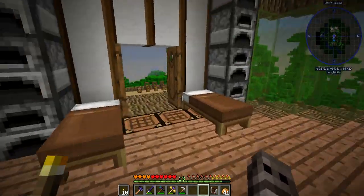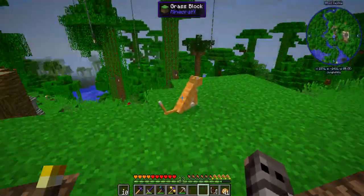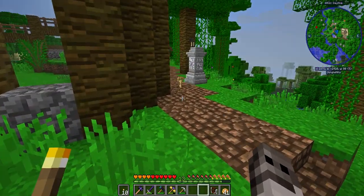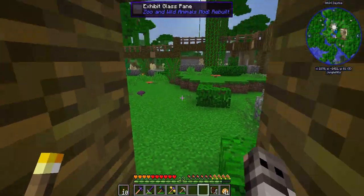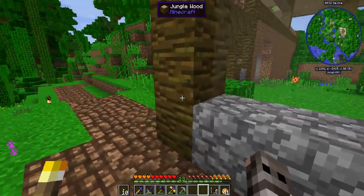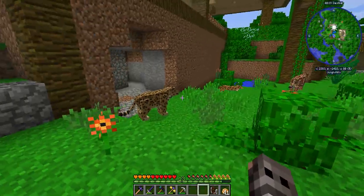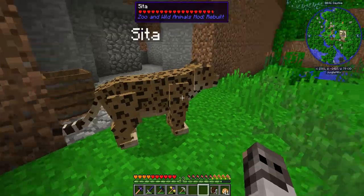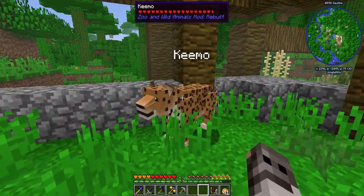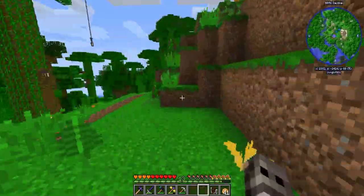Hello everybody, welcome back to the KeeperCraft server with me, Wizard. Today we are fairly certain we are going to be releasing two new animals into our zoo. We have a bunch of ocelots around here — it's a jungle after all. We have our jaguar in here; I see one sleeping over there. I just want to make sure all three are in here. Yes, Sita and Tokar had a cub that has since grown up — I named him Kimo. All three jaguars are there.